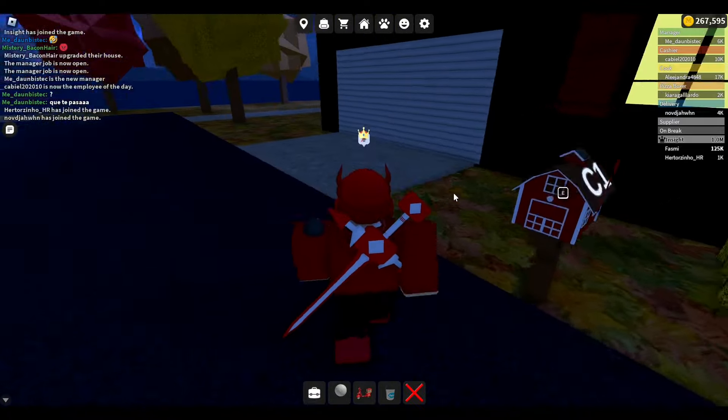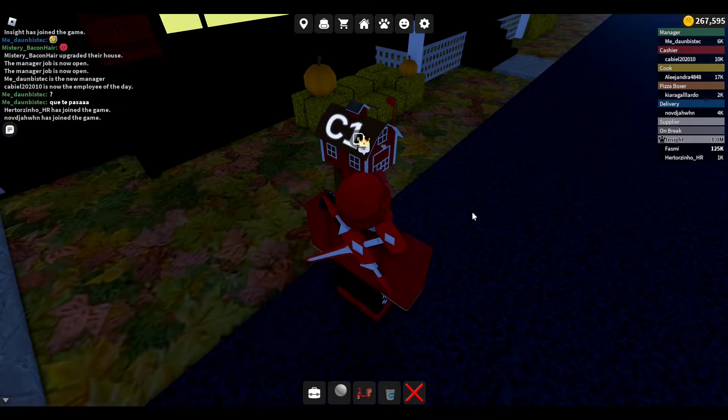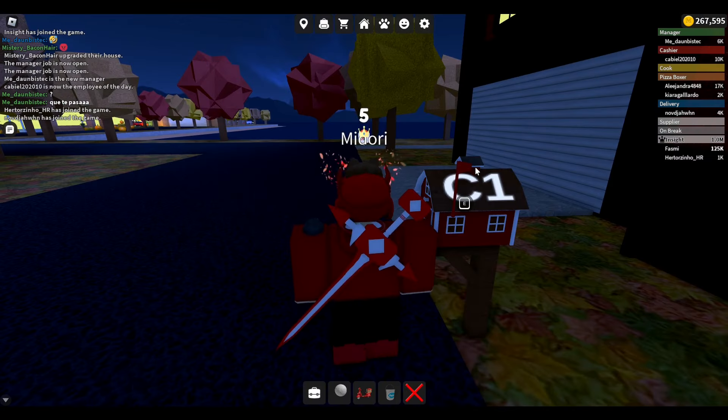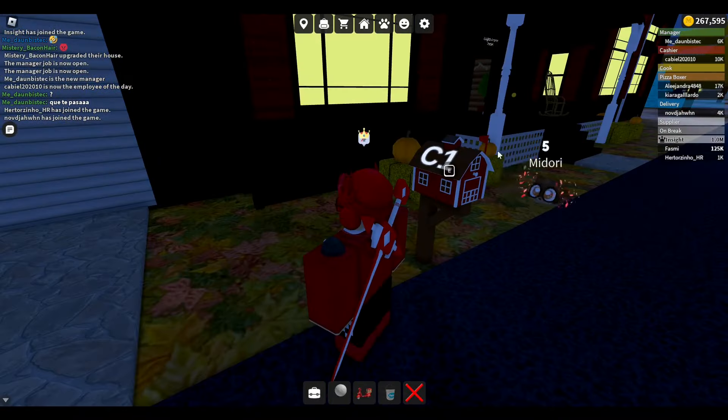Another thing they added in the update is that you can now customize your mailbox. Just go over to your mailbox and select which type you want. For some reason my username isn't displayed in this mailbox, but I think they'll push out a bug fix later on.